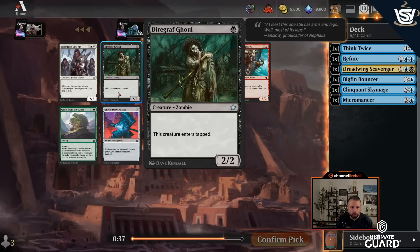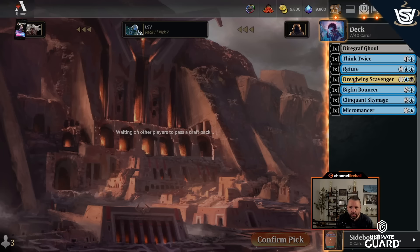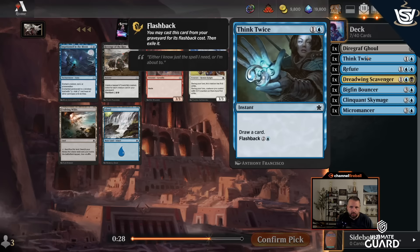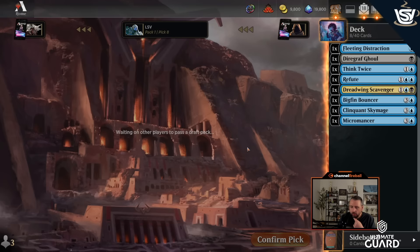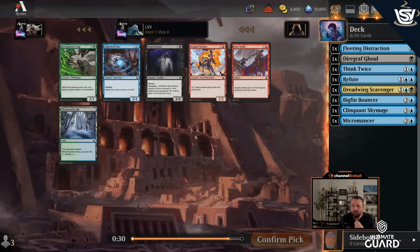I'll take Diagraph Ghoul — it's not amazing but it's a fine early play. Lightshell Duo I tend not to play; I don't need another four in this deck. Eighth pick Fleeting Distraction — I could still get that second copy too. Fleeting Distraction has a lot of the same reasons Think Twice is good, and it's something for Micromancer, though Stab is the other card I'm really looking for — one black, give a creature -2/-2. I'd rather take Fleeting Distraction. Also worth noting, the Power Max Cube goes live around the time you're watching this video, so I'll try to get some of those — but I figured I'd do a Foundations draft to bridge the gap.